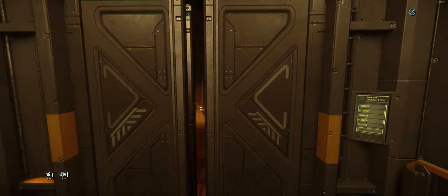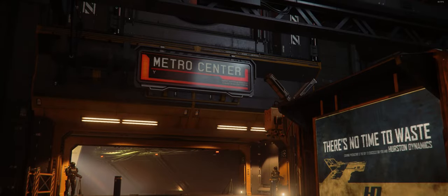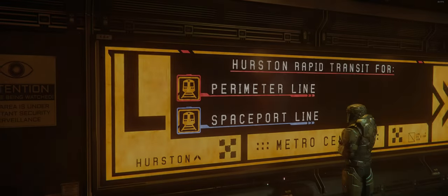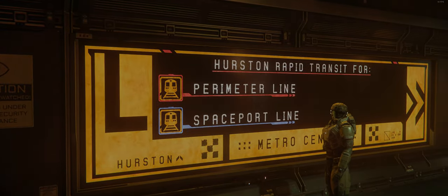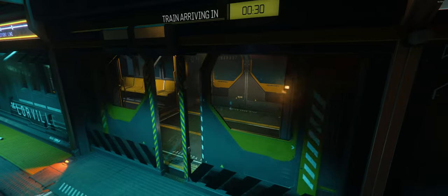After taking the elevator to the main floor, your next goal is to find a tram station. This can be located by looking around for signs saying things like 'spaceport.' Once located, just run up to it and wait for the train to arrive. Usually right above the station, you will see a timer indicating how long until the next one arrives.